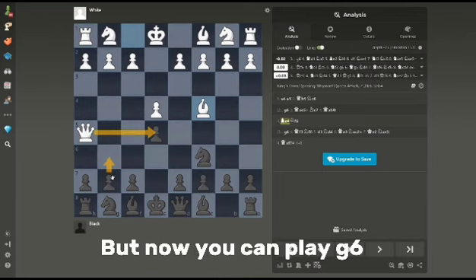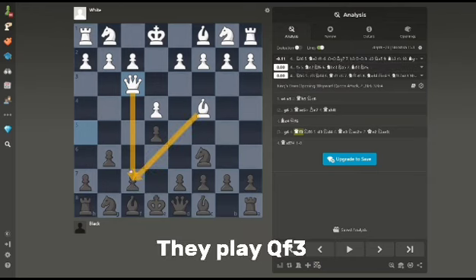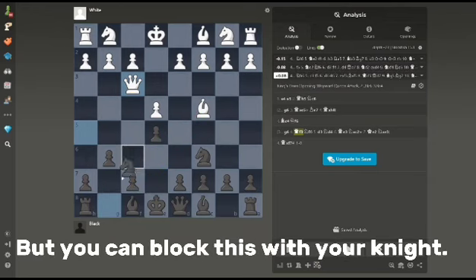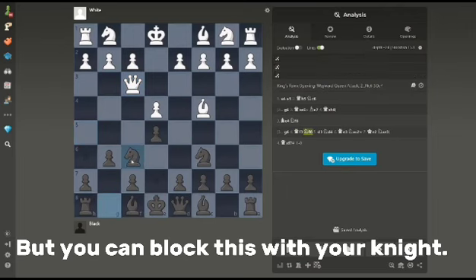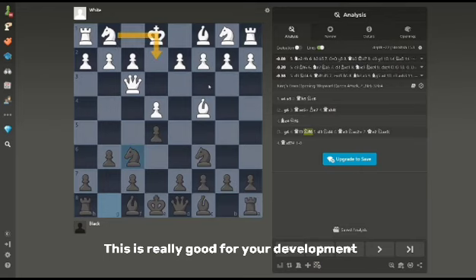But now you can play g6 to prevent checkmate. They play Queen f3 now to threaten checkmate again, but you can block this with your knight. And you're blocking checkmate while developing a piece — this is really good for your development.